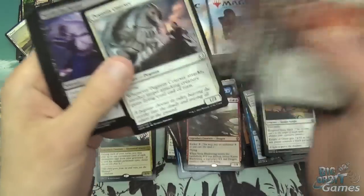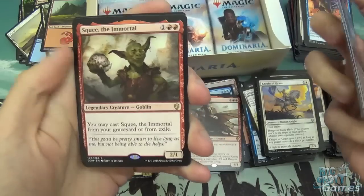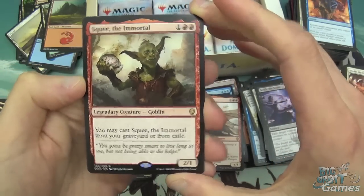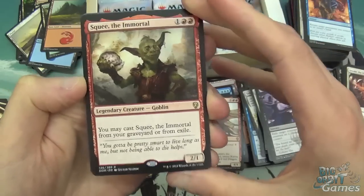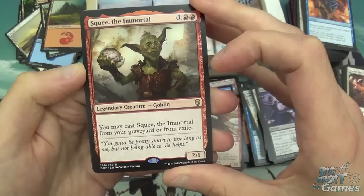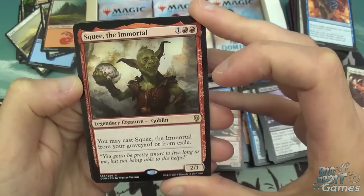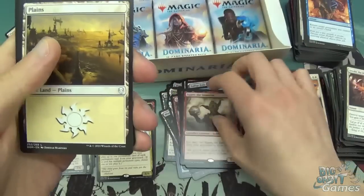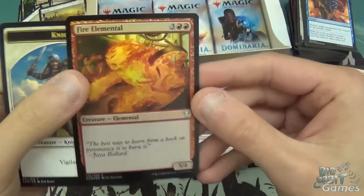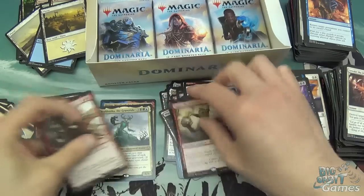And onto the score: Icy Manipulator, Weight of Memory, and Squee the Immortal. He gets around all the removal — one and two red for a 2/1 legendary goblin creature, and you can cast him from your graveyard, or from exile, or from your hand. Yeah, he's always coming back. Then we've got Plains and a Fire Elemental in foil — that looks very nice. And I've just realized I probably put Variks in the wrong pile.